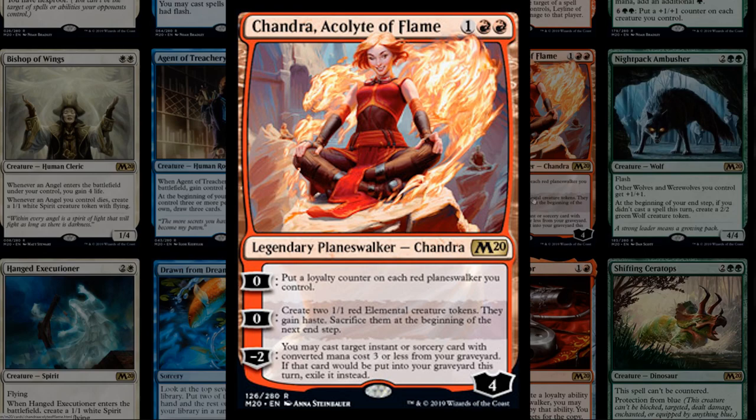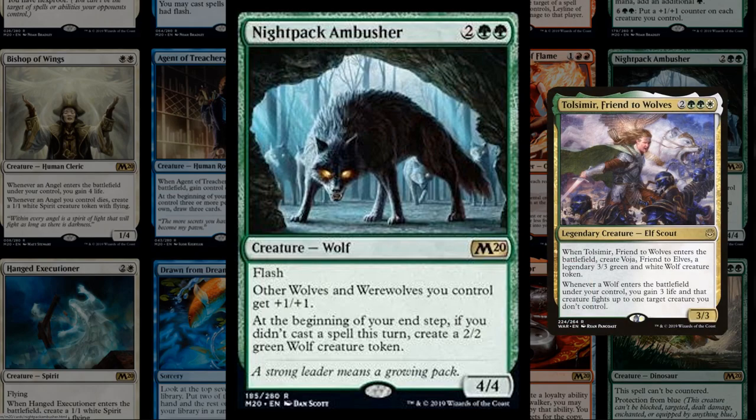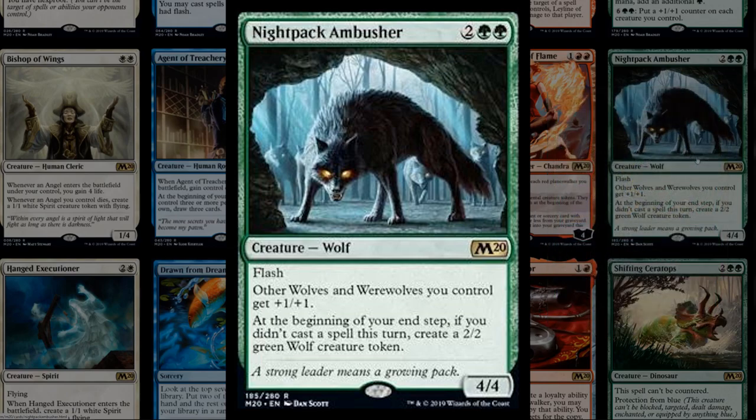There's some wolf tribal synergy with a flash 4/4 for four mana. Other wolves and werewolves get plus one plus one, and on your end step if you didn't cast a spell this turn, you make a 2/2 wolf token. Multiple copies synergize with each other — you can pass a turn and flash this in at end of turn. Plays well with the three-mana Vivien from War of the Spark. Wolf tribal featuring Vivien could be a fun deck, though probably not quite good enough for Modern.